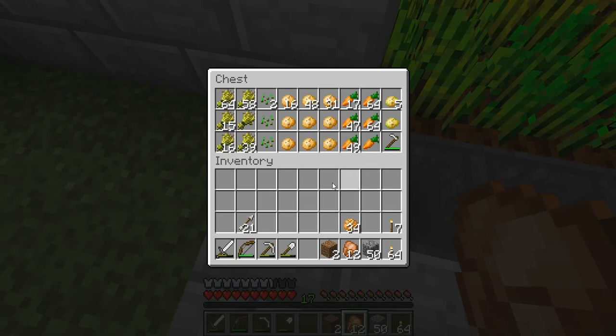Let's talk about our crops here. I want to keep a lot of potatoes in stock because I'm going to be eating a lot of potatoes. And the carrots really are going to be for potions and for breeding pigs — we don't even have any pigs right now, so this is what I want the most of.